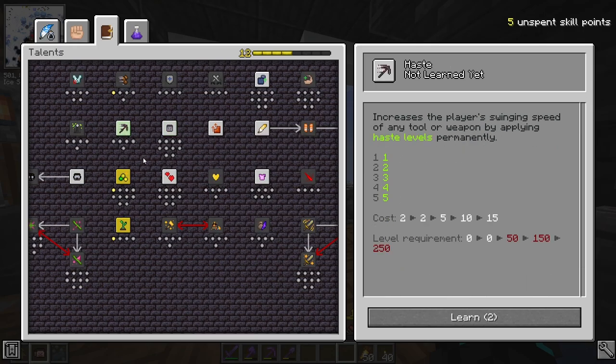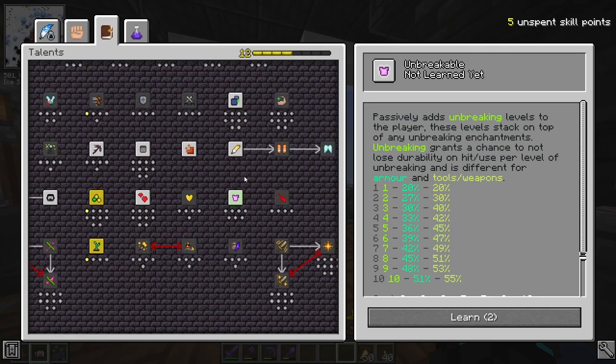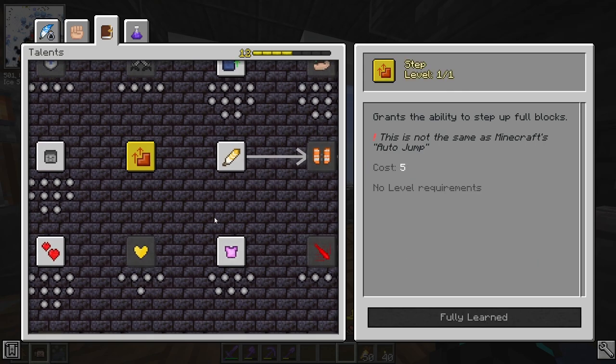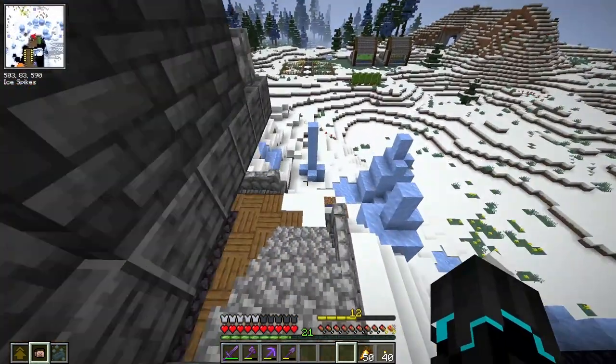I could get one point in Haste, one in Well Fit, and one in Unbreakable. But I think I'm going to choose Step, because this is going to allow us to move a lot faster in the vault. This is not like Minecraft's auto jump feature. It's expensive, but we will get more levels down the road. Let me show you what this actually does.